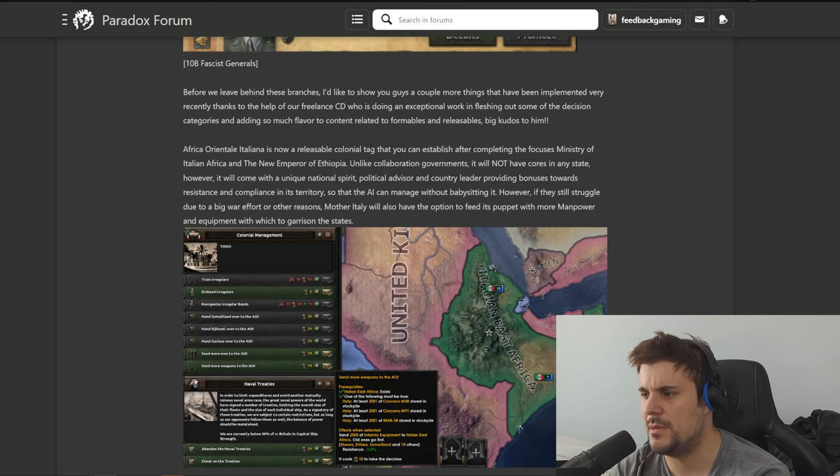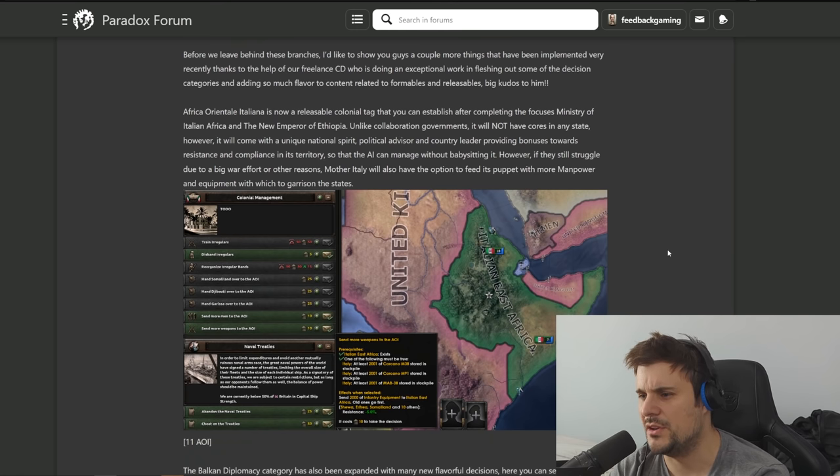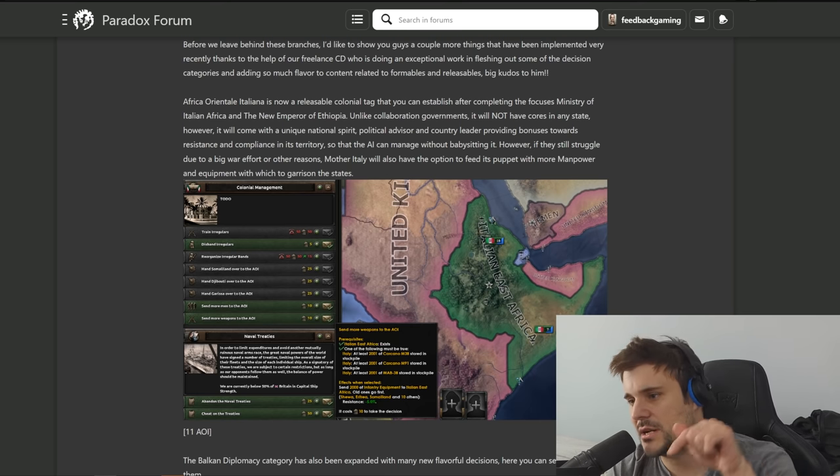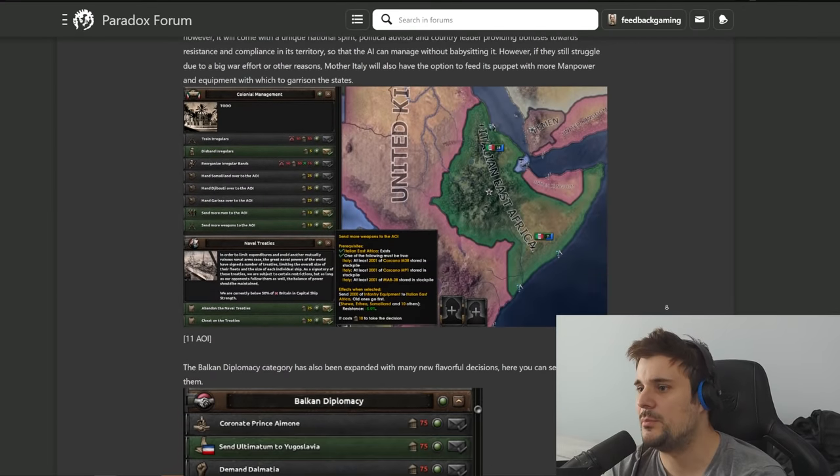It will come under a unique national spirit, political advisor, and country leader providing bonuses towards resistance and compliance in its territory, so the AI can manage without babysitting. If you still struggle due to the big war effort or other reasons, it will also have the option to feed its puppet with more manpower and equipment. There's also a button to annex it completely for 200 political power - I always hate how releasing a nation is easy but reverting it takes so much work.